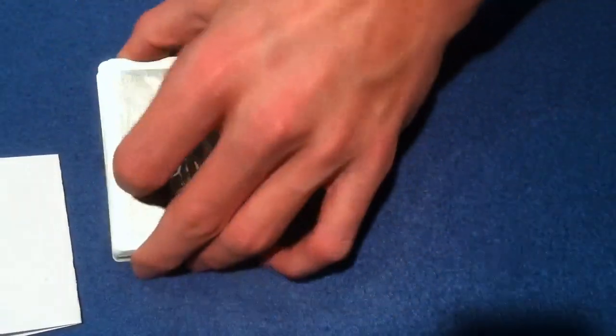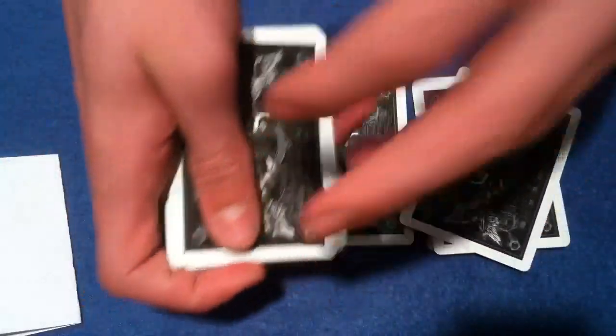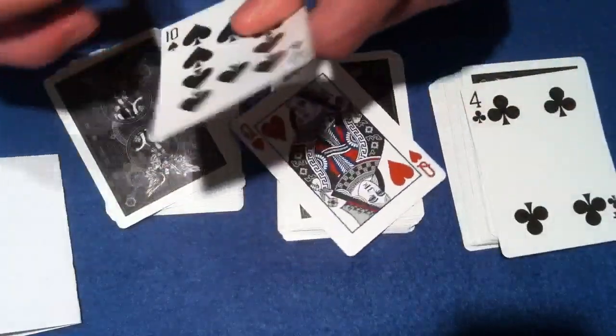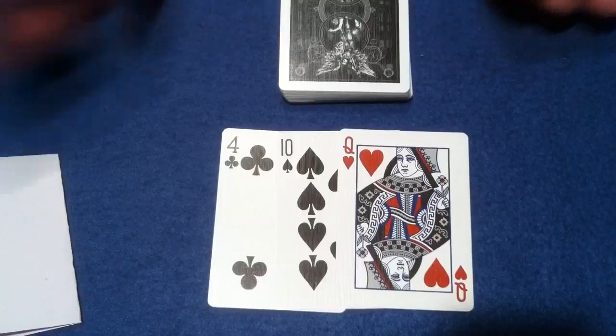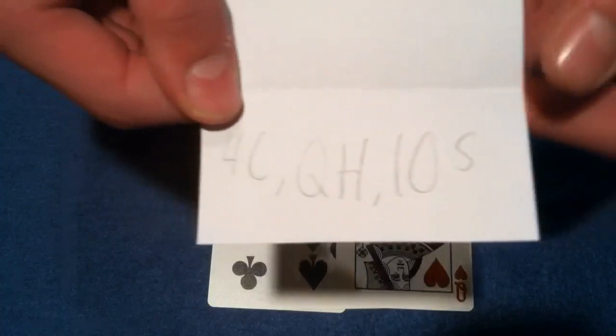So the spectator comes over and cuts into one pile, two piles, and three piles. I say, okay, you could have cut the pack any way you'd like, but you didn't. You cut to this card, this card, and this card. All we're going to do is take each card — there's one, there's two, and there's three. Let's take a peek: we have the four of clubs, the queen of hearts, and the ten of spades.